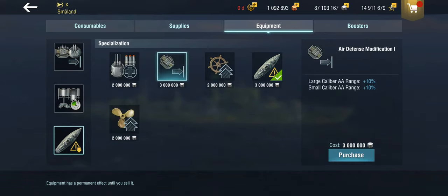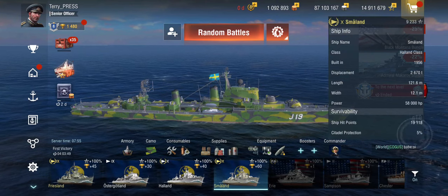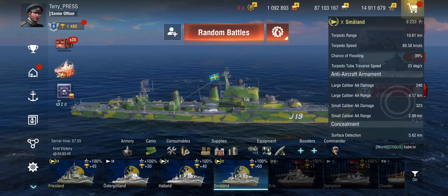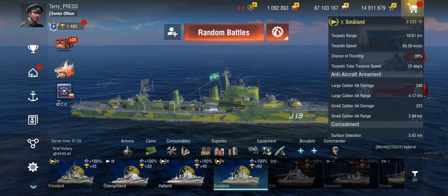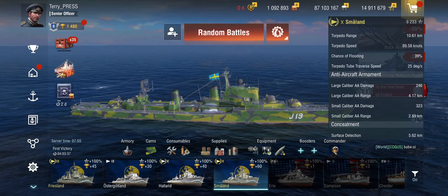You could take the extra range if in a carrier battle, since concealment is probably less important when you can be spotted anyway — plus you've got the smokes. You could build this as a complete AA-specced tier 10 Friesland with torpedoes and fuel smokes. I'm doing the more traditional build for random battles, so I'm going with concealment.